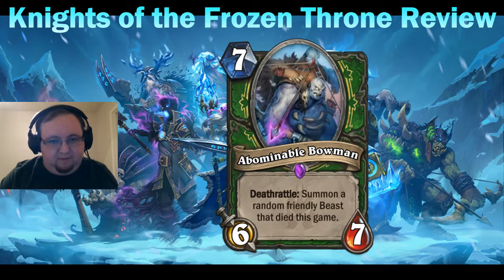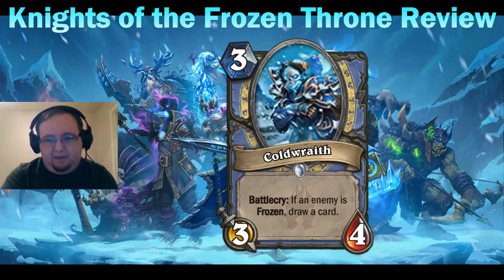Cold Wraith — a three mana three-four Mage minion with battlecry: if an enemy is frozen, draw a card. It's very good value if you're playing a freezing kind of Mage. I think this could be used in a control variant of Mage that doesn't run combos. Surprisingly, I don't think it's that great in Freeze Mage — when you freeze a minion you're usually stalling the board or comboing with Doomsayer, and playing a three mana draw card doesn't really fit the mana curve in that context.